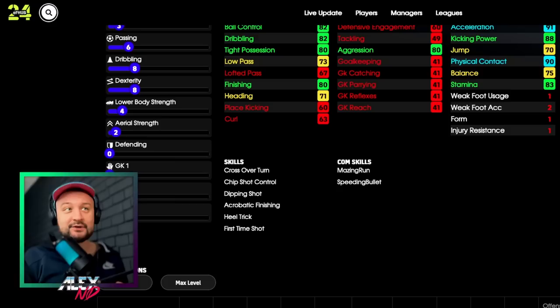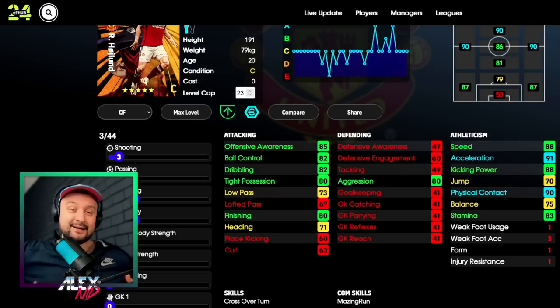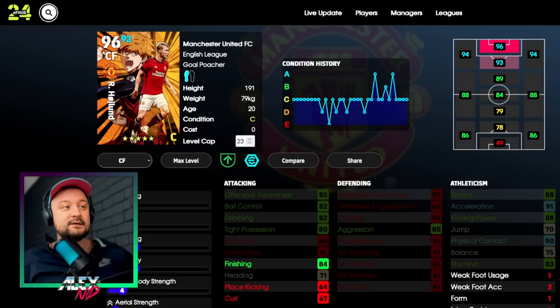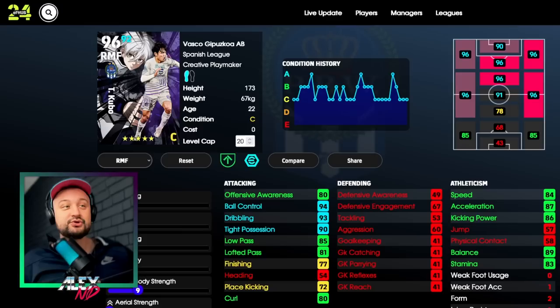You can build from there and tinker with this build. If you want him to be a better passer, try to improve it - sacrifice some shooting maybe, right shooting to 80-something. Then improve his passing; 73 is okay, my Neymar with through passing and advantage passing at 73 in low pass is performing very well. Additional skills are important - he has none. His physical contact is 90, so he'll cover the ball as a proper target man even though his playstyle is goal poacher.